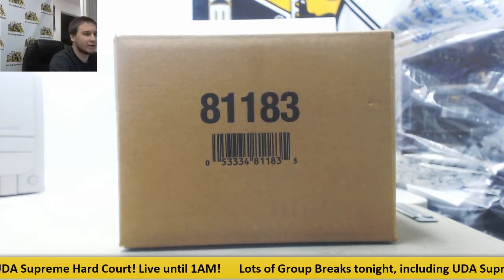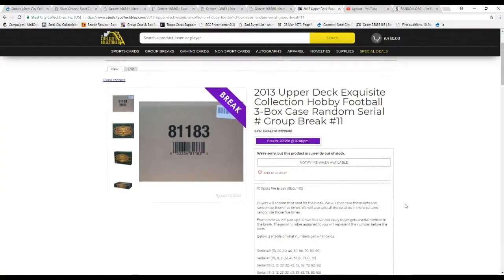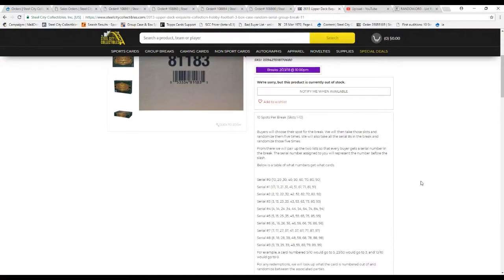This is number 11. Let's go over the rules. Ten spots in the break. We're going to take all the names and the numbers zero through nine. Randomize them five times each. Pair up the two lists. Each player gets a serial number in the break.